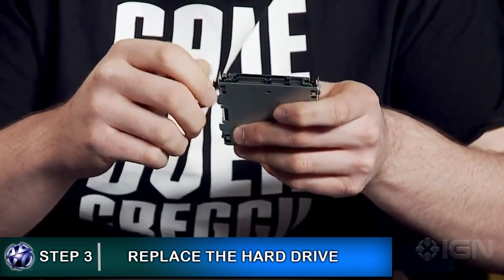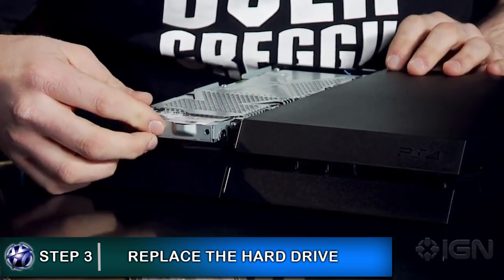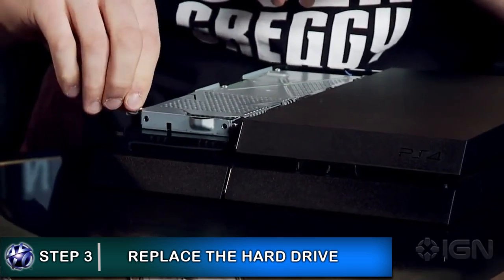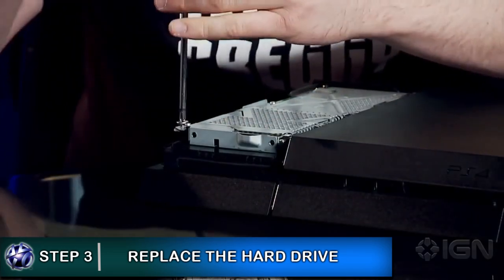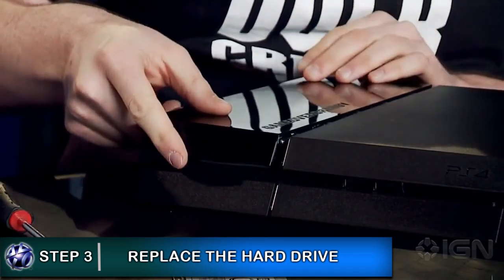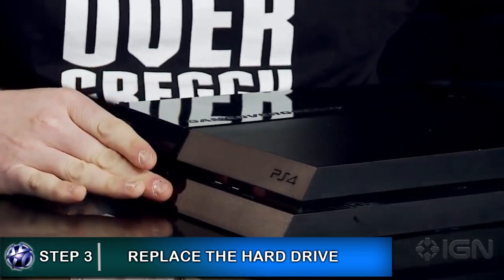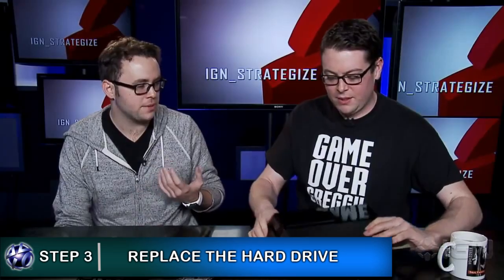Slide the hard drive back into the PlayStation 4 nice and carefully. This is also a good opportunity to clean the PlayStation 4 and get rid of any dust built up on the inside. Then take the silver screw and reconnect and tighten that up again. Finish off by sliding the cover back on — and that is the hard drive installed. Make sure your PlayStation 4 is not plugged into the mains while doing this so you don't accidentally switch it on in the middle of the swap.